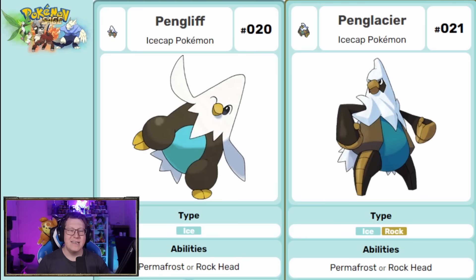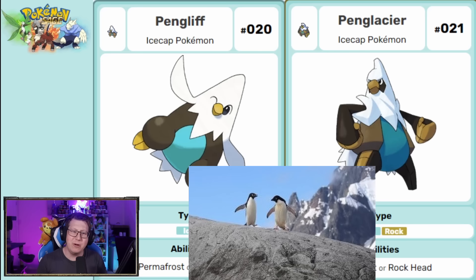Next we have Penglyph, which is a pure ice type, but when it evolves into Penglacia it becomes an ice and rock type. It's based on a penguin but also based on rocky mountain cliffs as well.